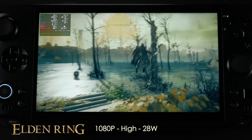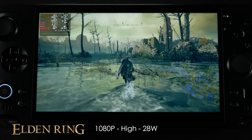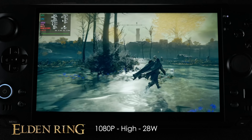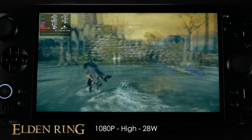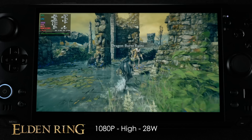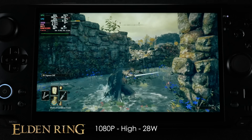I also wanted to test Elden Ring at 1080p high settings, 28-watt TDP. When I initially went into this game I was at 30 watts and it was super steady — just locked at 60. At 28 watts I did get a couple dips here and there, but if I didn't have the frame counter on, it's really something I wouldn't notice, especially with this variable refresh rate display.